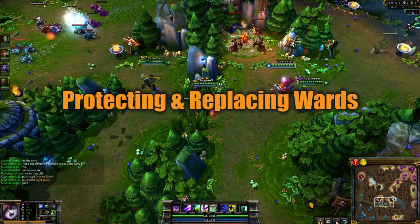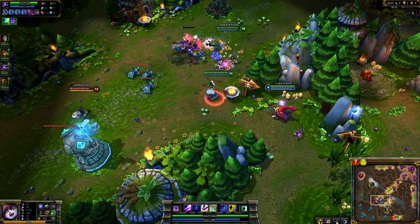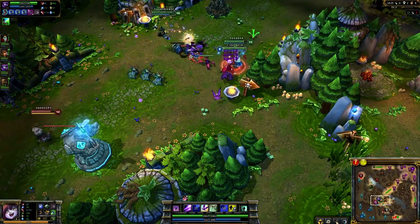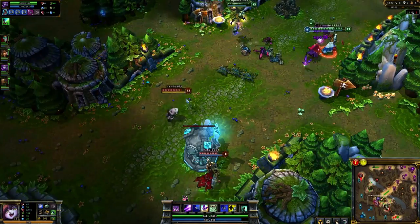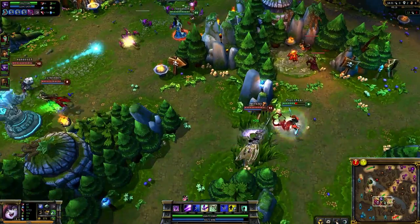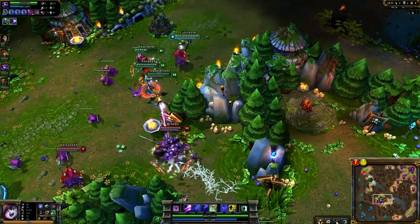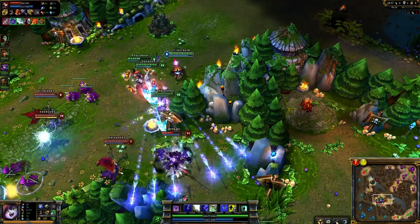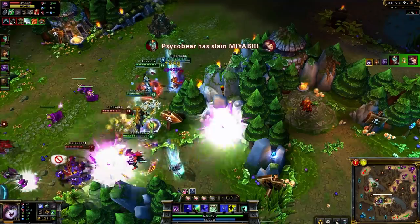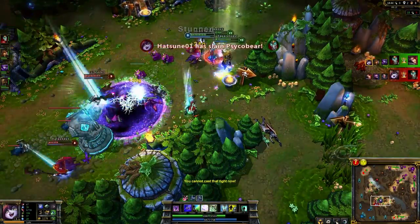Once wards are out, they should usually be treated as secondary objectives. If you can defend a ward before it is counter-warded, do so. Keep an eye on wards that are protecting your lane and quickly respond if you reasonably can. It can be frustrating when an enemy counter-wards you, especially in the early game. However, if the ward was necessary to your survival or acted as a deterrent, it can sometimes be to your advantage to immediately replace a ward even if there's a very high chance they'll kill it again.